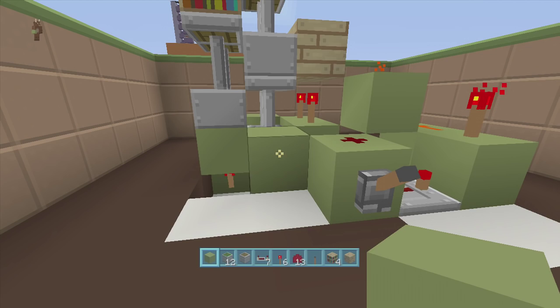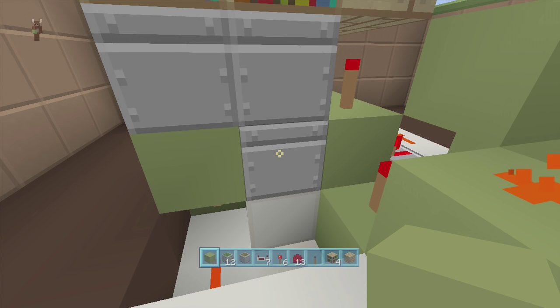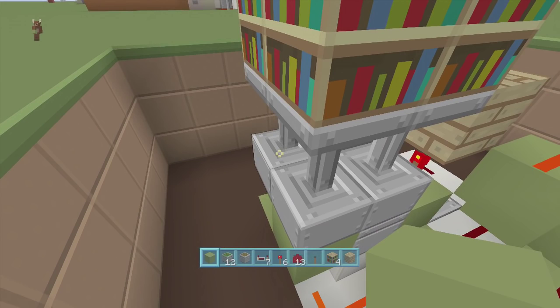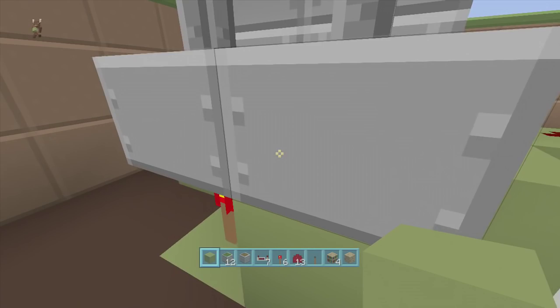If you put any block next to the piston it will update it and break it. Watch — if I put a block here it broke it. Now this side's broken and these sides are absolutely fine. The only way to fix this if it's broken is to make sure all your pistons are extended up, then go to the one that is broken, delete it and put it back. That's the only way to fix it guys, so make sure you put those blocks in right here and right there so you don't accidentally update the piston.